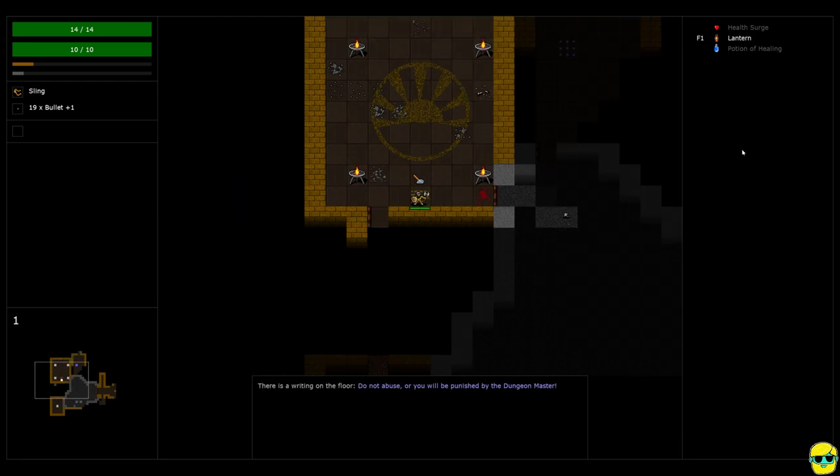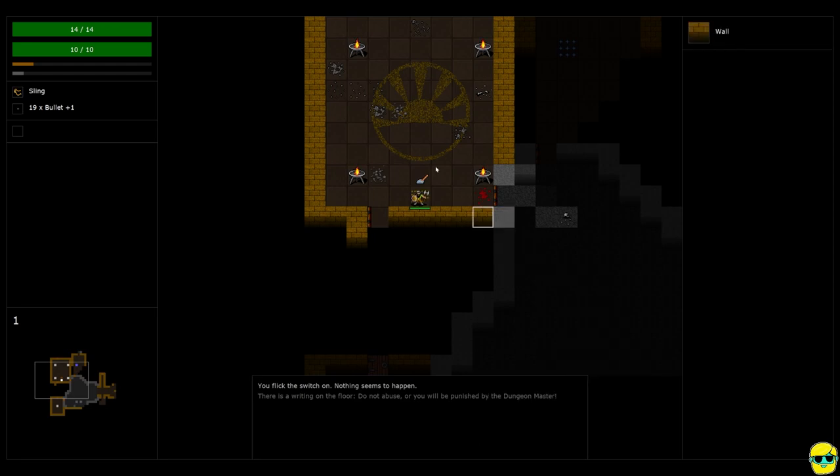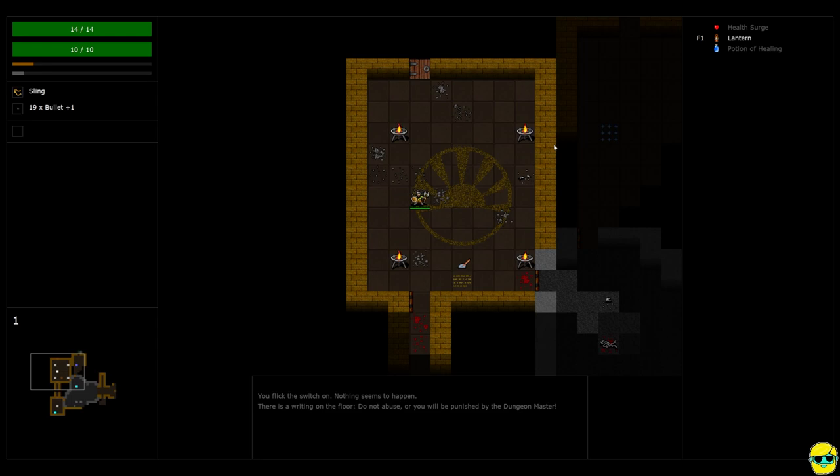If you ever see these yellow lines, there is writing on the floor. It says: do not abuse or you will be punished by the dungeon master. And what this means is there is a sun icon on the floor. These icons on the floor of the dungeon all mean something — you'll learn what they mean, you'll get a book to explain them. Basically this right here is a switch. If I click on this switch, it says it's currently in the off position. If you toggle it, what happens is it zaps whatever is right there. Sometimes it'll start to summon enemies you can fight for experience, but as it says, if you do it too much you might summon something that just kills you. Because I don't want to die, I'm just going to leave that there.